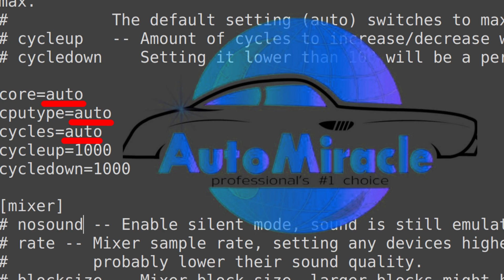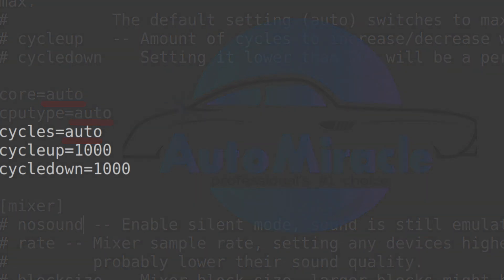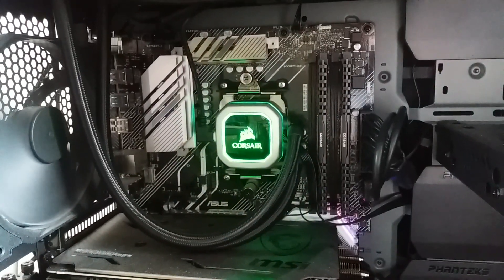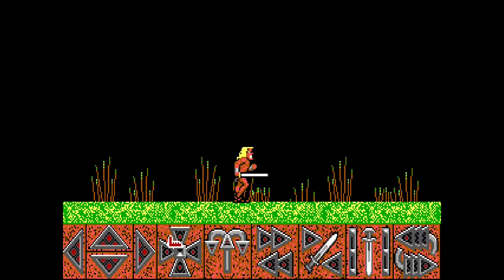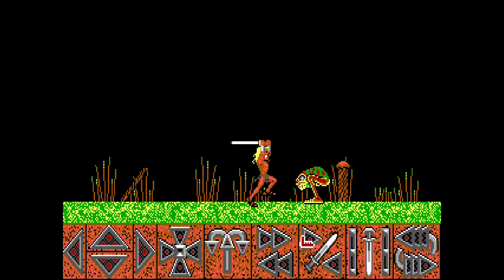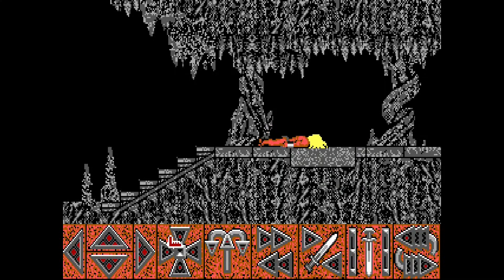Most of these things can be set to auto and forgotten about, but there's one important part that most likely can't, and that's the cycles count. Cycles are the measurement for the clock speed of a processor and how many cycles it can process in a second. The more cycles it can do per second, the faster it can process instructions. In the past, processors ran at a much slower clock speed than they do now, but if you emulate a lot of these games from the past at current speeds, it's not going to be a fun time.